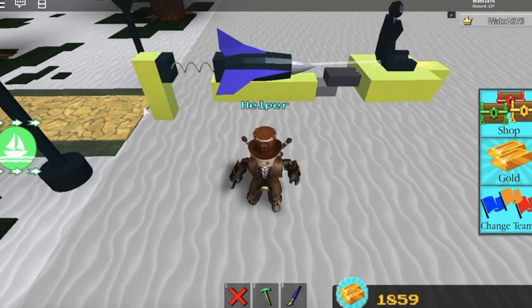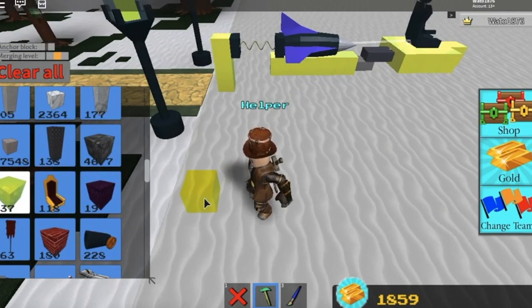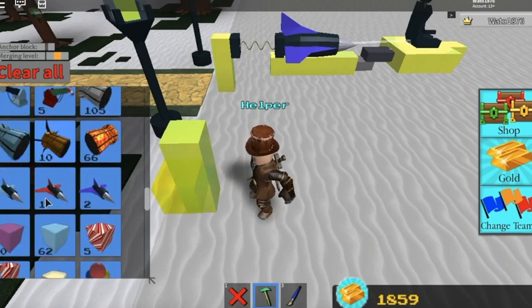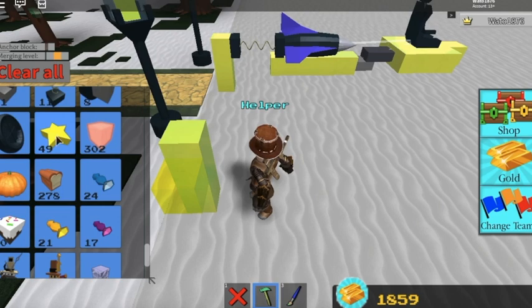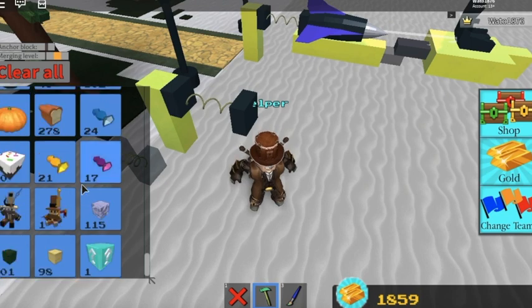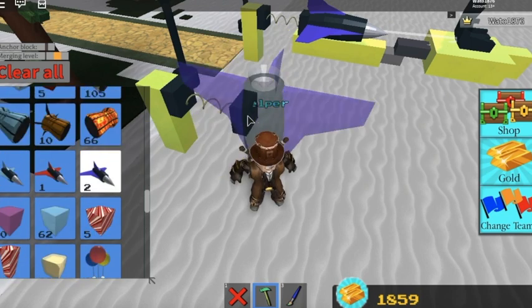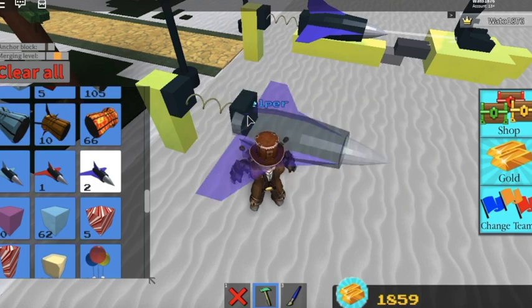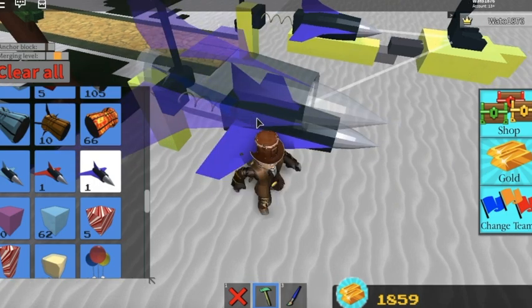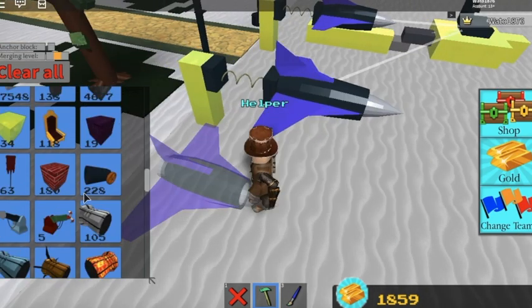I'm going to show you how to make this — I can make it exactly the same. Like this, three up. Then we take one piece and we go like this so it goes out that way. We take a thruster of our choice. I'm going to choose this guy again because it is my favorite. It's the fastest, I think, but I believe the other one does the same. You'll see it starts to go a little weird, and that's just normal.